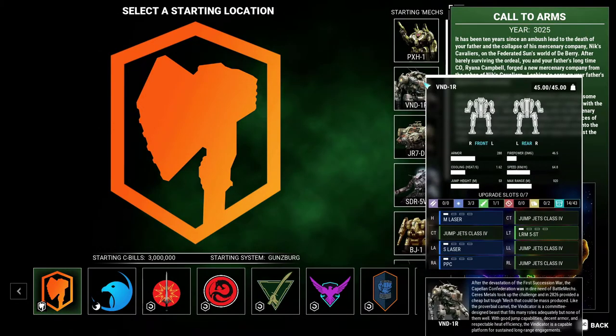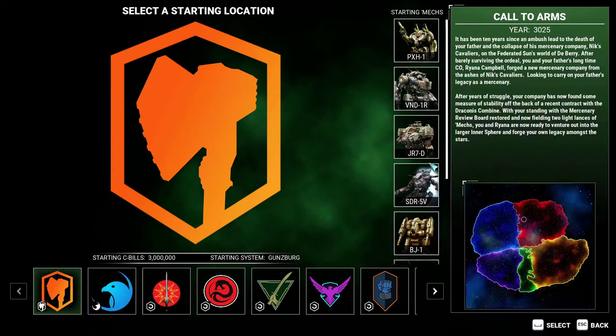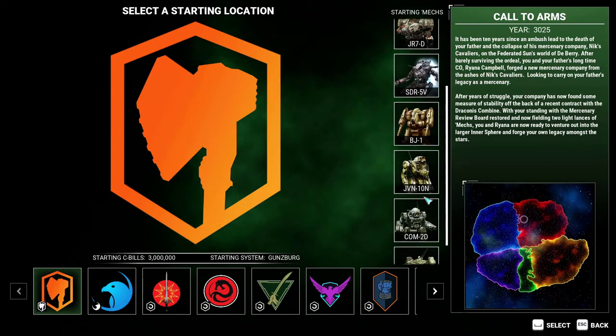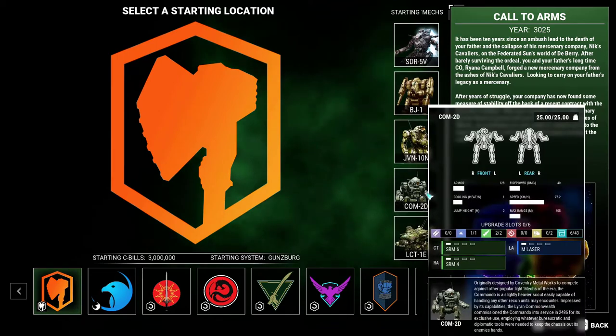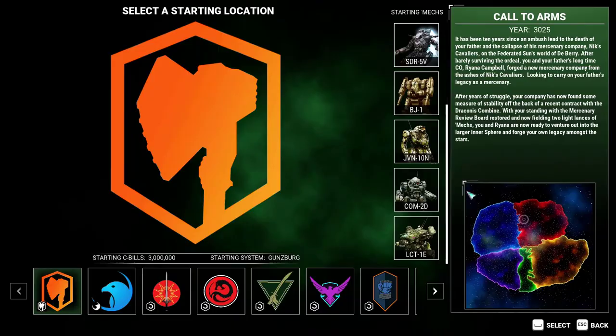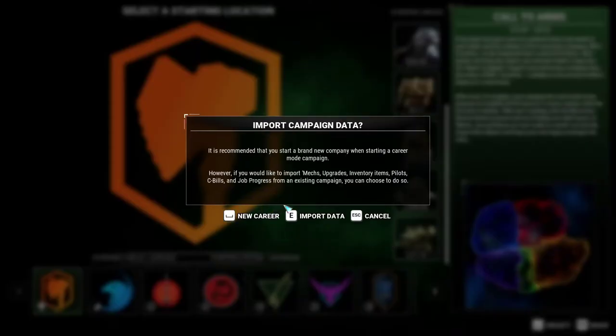We get a Phoenix 1, a Vindicator 1R, Jenna D, Spider 5R, Blackjack 1, Javelin 10N, Commando 2D, and a Locust 1E. So nothing spectacular, nothing overall amazing. We're going to go with new career and overall I quite like it.